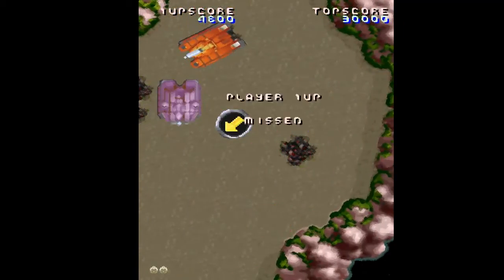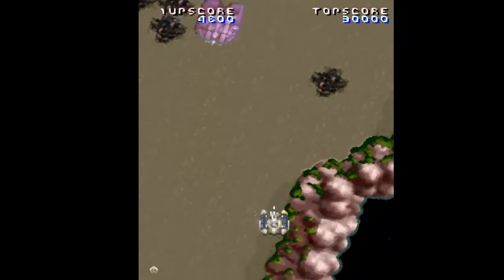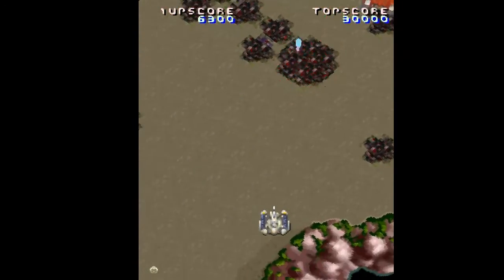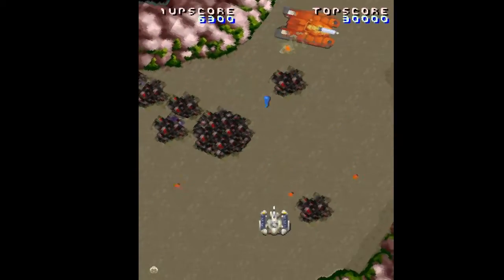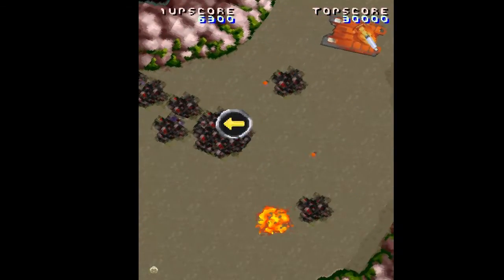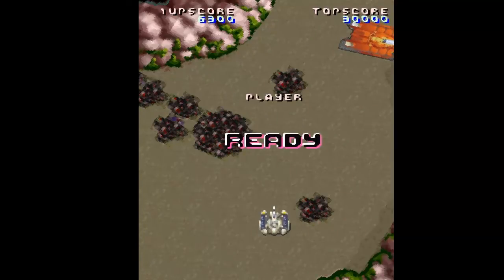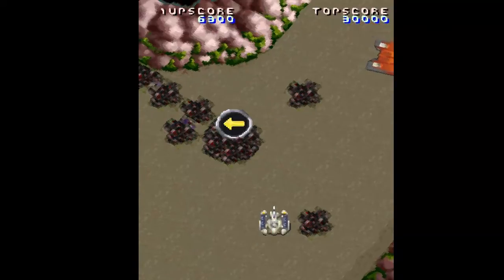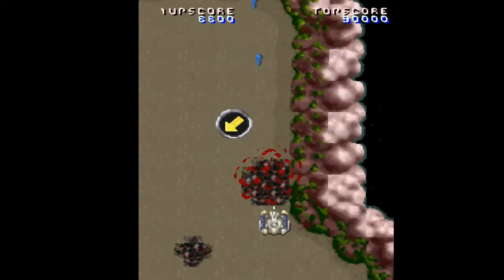Damn it! Player one, missed. Fusion Cannon owned! Player one, get ready. For some reason the purple thing reminds me of the Fusion Cannon from Descent 2. I think it was in Descent 1 too, but yeah — I remember Descent as a kid. This is like a little bit of knowledge I didn't even notice about this one. I used to play Descent 2 a lot as a kid.